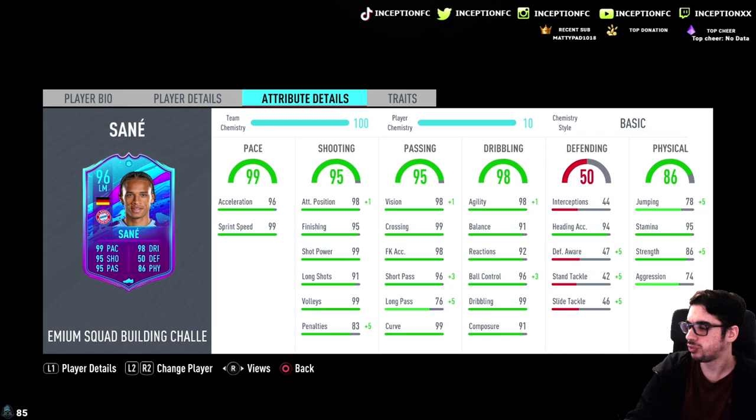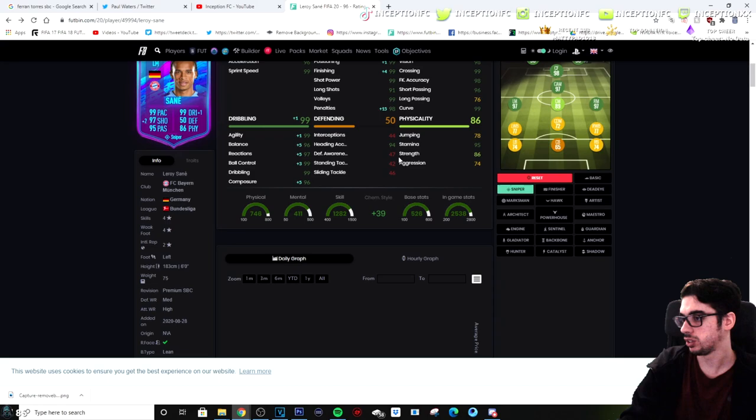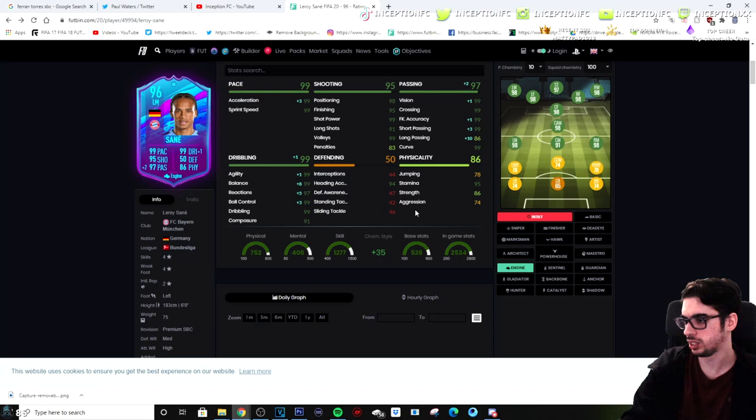Is this going to be an engine flex with this card? Looking at Marksman, Sniper, and Finisher — Marksman doesn't give him the balance boost. Sniper gives him the balance boost, agility, a little bit of dribbling, composure, and finishing up to 99. Engine would give him perfect balance and perfect agility. While he already has 99 shot power and 95 finishing, I'd probably slap an engine on him, to be honest.